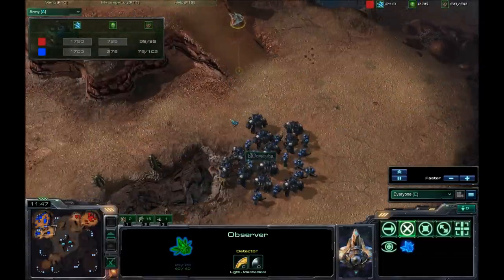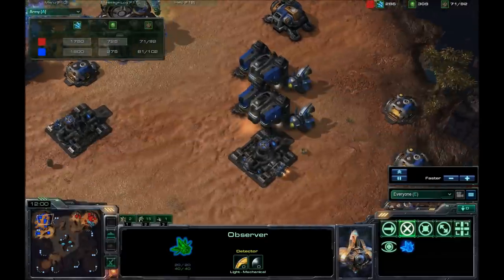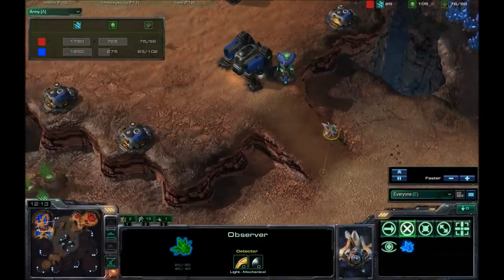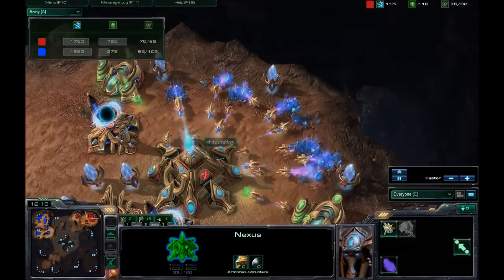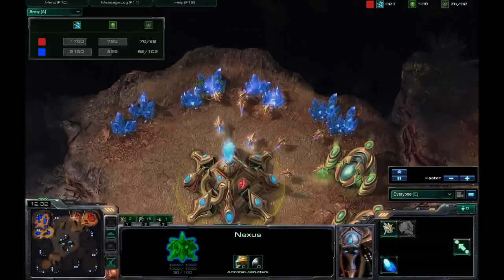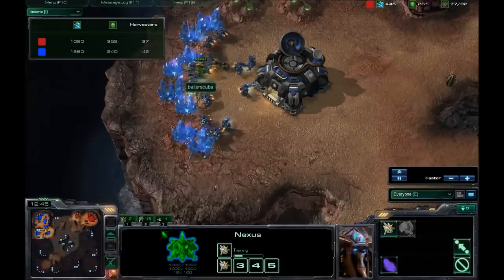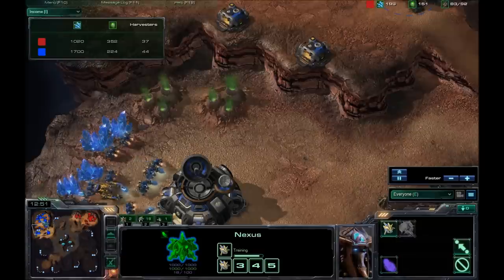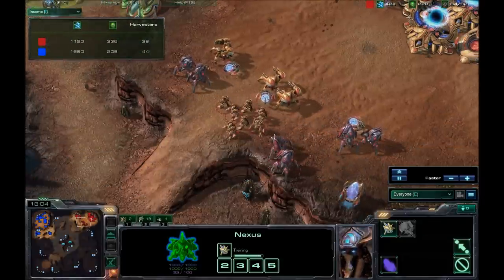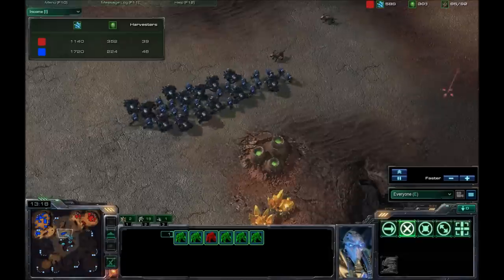The Observer is still inside my base. You really want to take that out. I do have the Engineering Bay up. Fourth and fifth barracks are on the way. We are seeing a small worker transfer right now — looks like just two probes. He did transfer a couple earlier, so he is starting to get that second base up and running. I still have the lead in harvesters and minerals; he has the lead in gas as I'm not going for a third gas. He is bunching his army together and separating them, doing a little bit of micro, making sure the Zealots are out in front — which is important if you are a Protoss player.